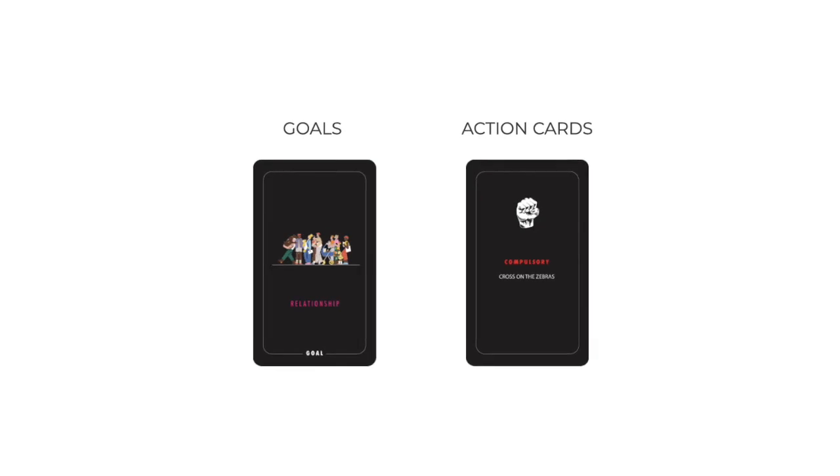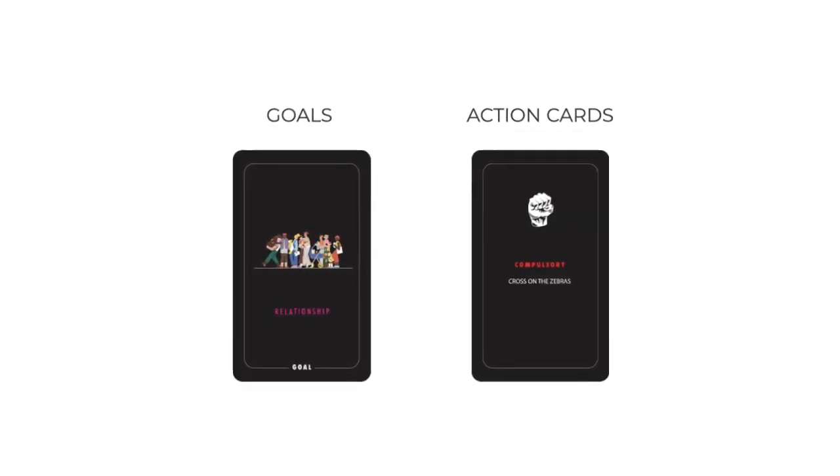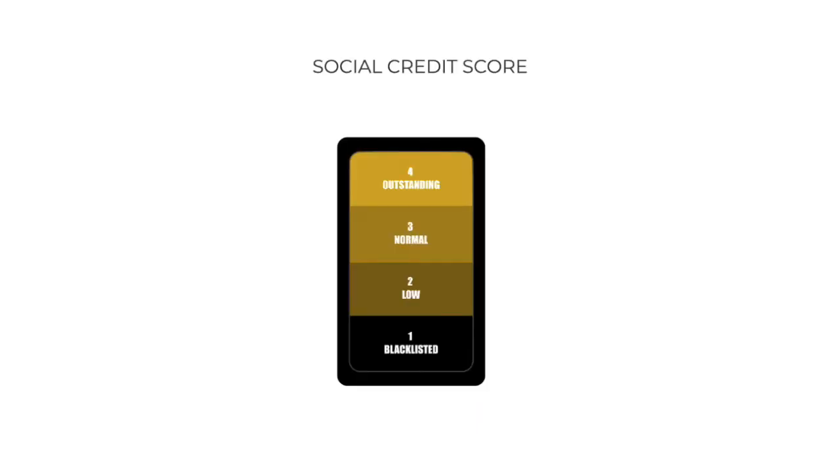There are two types of cards: goals and action cards. You win the game when you have three different goals. Every player has a social credit score, which can go from 1 to 4. If you don't respect the rules, your social credit will drop, and on the contrary, if you behave like a good citizen, it will increase. Keeping a high social credit requires some effort, but it will make your life a lot easier. Don't let your social credit become too low, or you will be blacklisted.